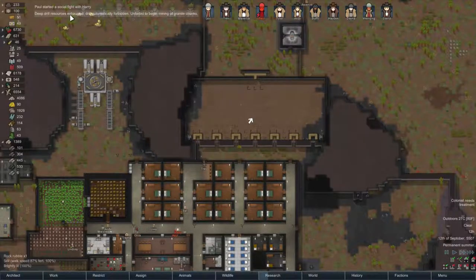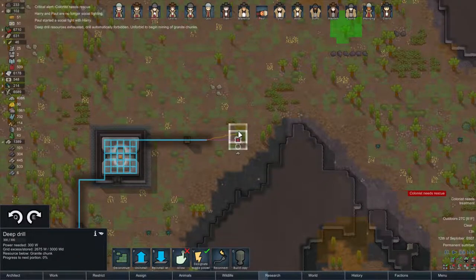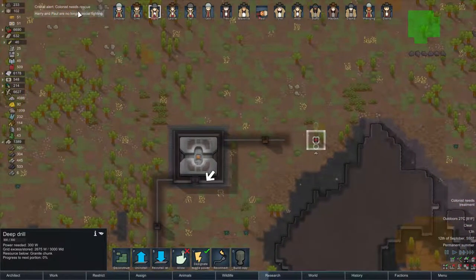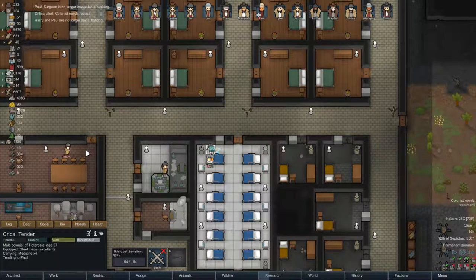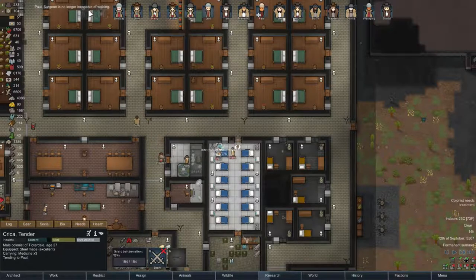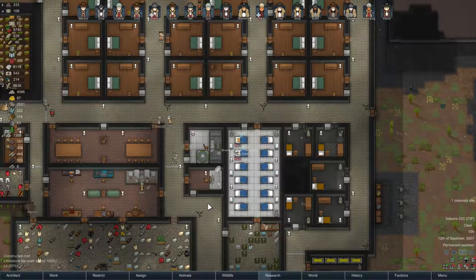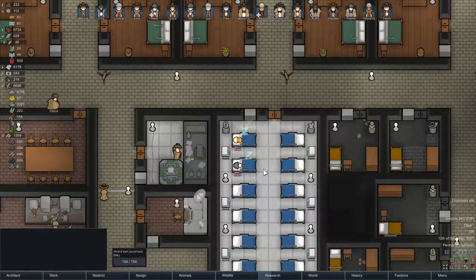Okay, this is done - we're gonna move it over. But it looks like a social fight started over there. Colonists need to rescue Paul! Paul and Harry are no longer social fighting - good. Harry flagrantly disrespected Paul's intellectual skills. That's not nice - just because you're the smartest one in the colony doesn't mean you can go around and diss other people.